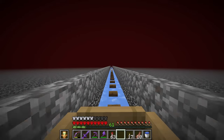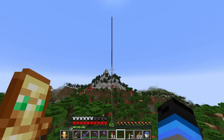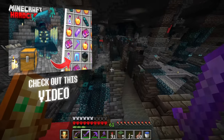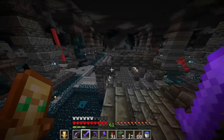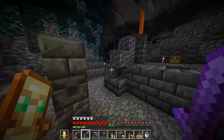Now I just need to go find some deep dark and find the perfect place to do it. Looks like here's my ancient city. When I explored this ancient city in the last episode, I actually destroyed every Shrieker around here, so I won't be able to spawn the Warden here. But if I go off into some nearby deep dark, I should be able to find another Shrieker.